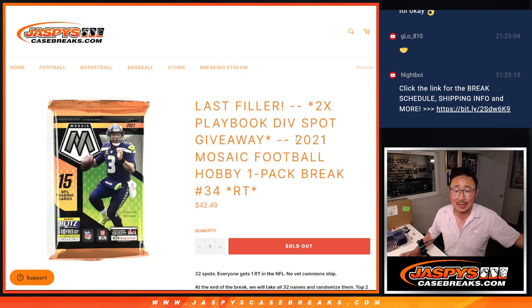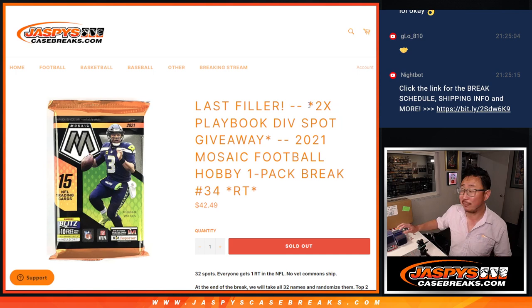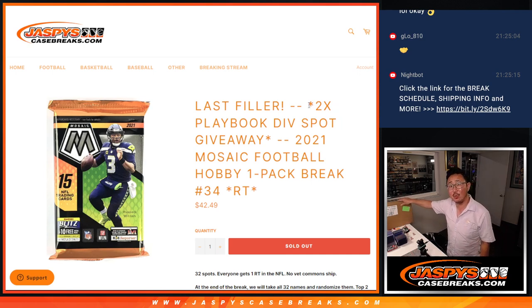Hi everyone, Joe for JaspiesCaseBreaks.com, coming at you with a hobby pack of 2021 Mosaic Football — hobby pack break number 34, with our final two Playbook Football division spots being given away, a $650 value per division.